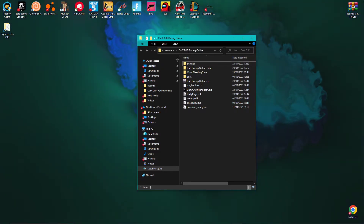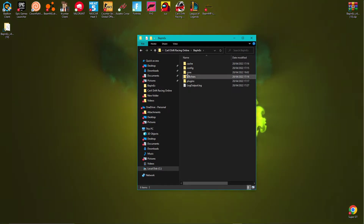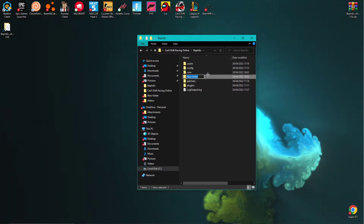Then you want to go to the BepInEx folder and make a folder called plugins. Just right-click, go to New, go to Folder, and call it plugins.